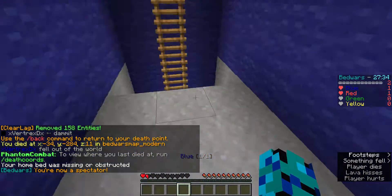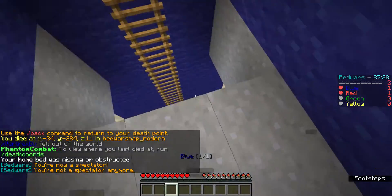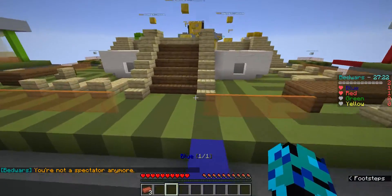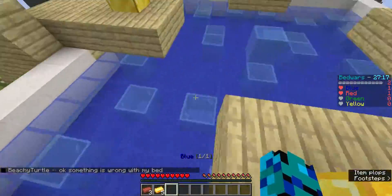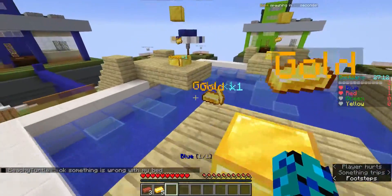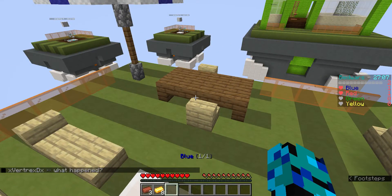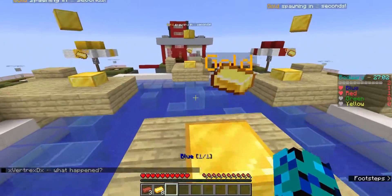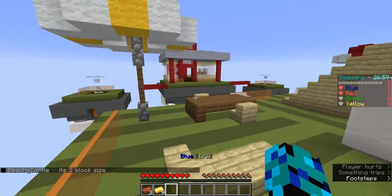As you can see, I'm currently in spectating mode and this is how it's supposed to work normally. Oh well, I lost so much gold. Wait, something is wrong with his bed. What happened? Oh wait, I forgot what team I'm on — I'm blue. It's three block size.